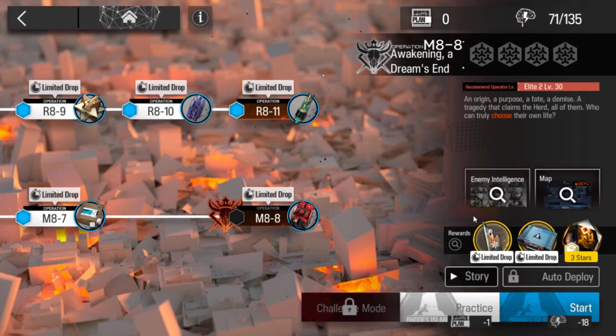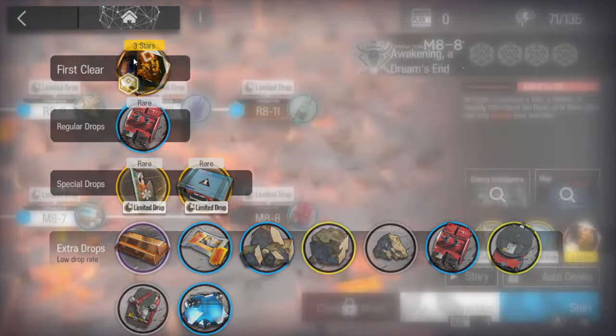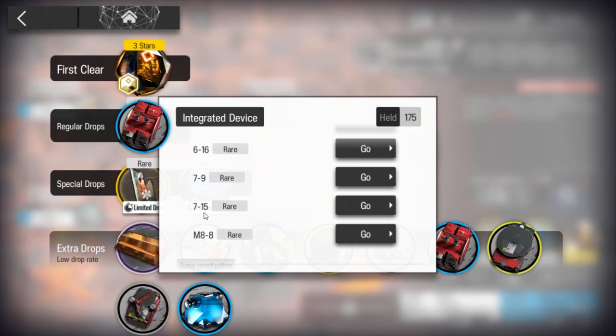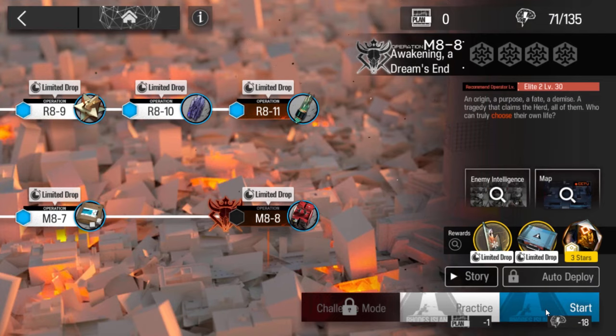I will make another video. But now I will make the strategy to get the 3 stars for the originium. Also for this stage you don't need to auto-deploy, because the device is better to farm in 7-15. 7-15 has a higher drop rate compared to M8-8. So you don't need to auto-deploy this one, just clear it once to get the reward.